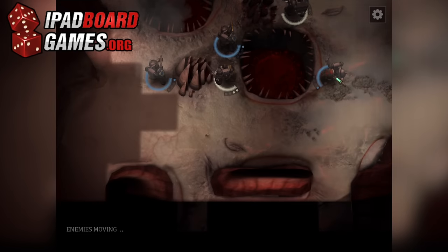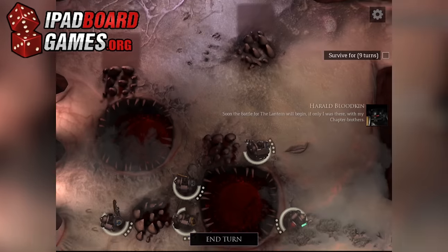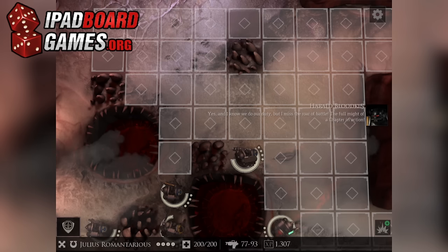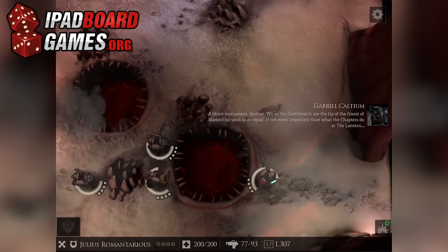Each unit begins a turn with four action points. Tap a unit to select it, and you'll be presented with a view of all the spaces to which you can move that unit. Generally speaking, moving one space or attacking each consumes one action point, and as long as you don't exceed four, you can do any combination of actions in any order. Some weapons, such as heavy bolters, require two or more actions to fire. Some abilities, like Overwatch, require that you save an action point or two for after they're invoked.